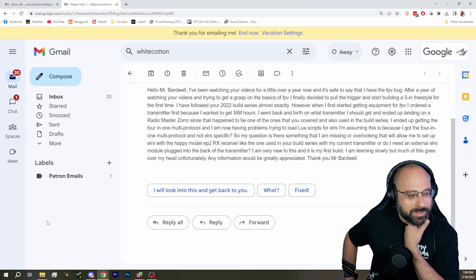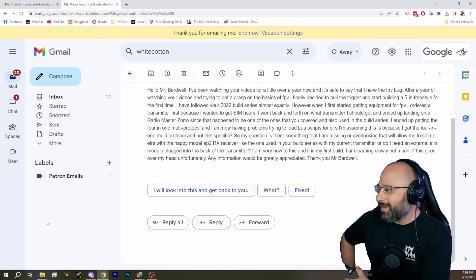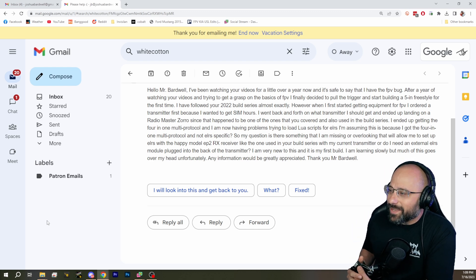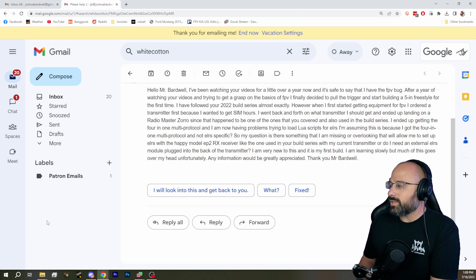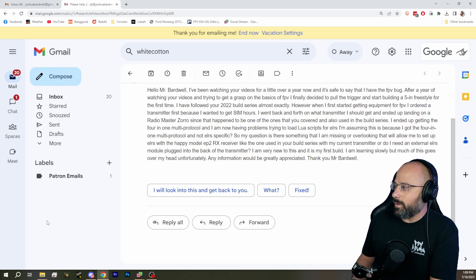Hello Mr. Bardwell — Mr. Bardwell's my father. I've been watching your videos for a little over a year now, and it's safe to say I have the FPV bug. After a year of watching and trying to get a grasp on the basics of FPV, I finally decided to pull the trigger and start building a 5-inch freestyle. I followed your 2022 build series almost exactly, but when I first started getting equipment I ordered a transmitter first because I wanted to get sim hours. I went back and forth and ended up landing on a Radiomaster Zorro — good choice — but I ended up getting a 4-in-1, and now I'm having problems trying to load LUA scripts for ELRS because I got the 4-in-1. Is there something I'm missing that will let me set up ELRS with a Happy Model?